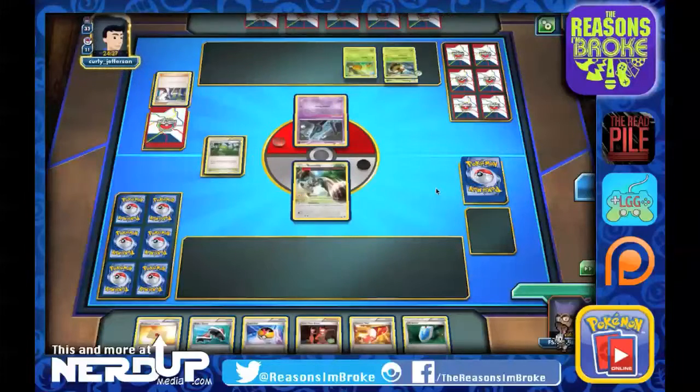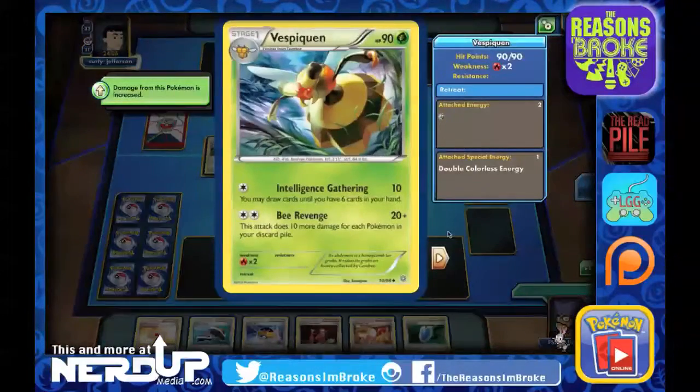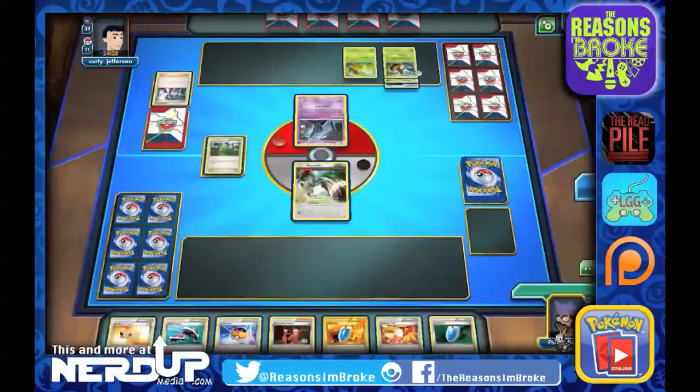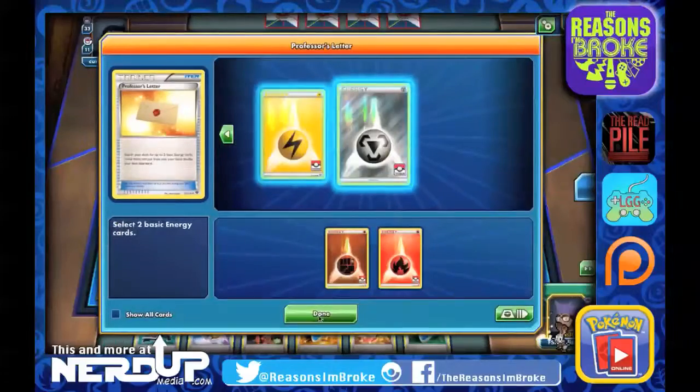So we see the Evolutions right away — there's a Vespiquen. This attack does 10 more damage for each Pokemon in your discard pile, and they've got a Double Colorless Energy already on it. Let's go ahead and thin down our deck with some energies.